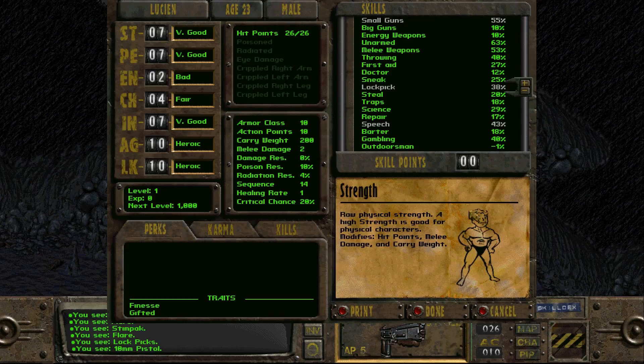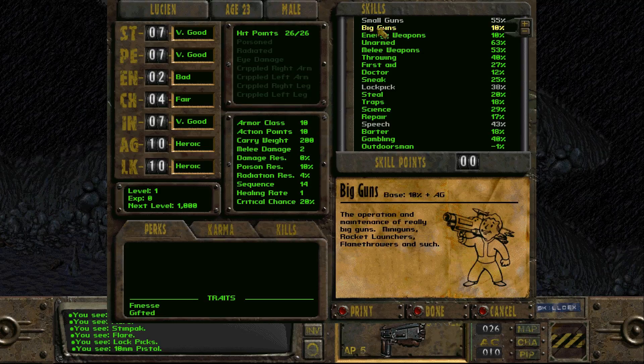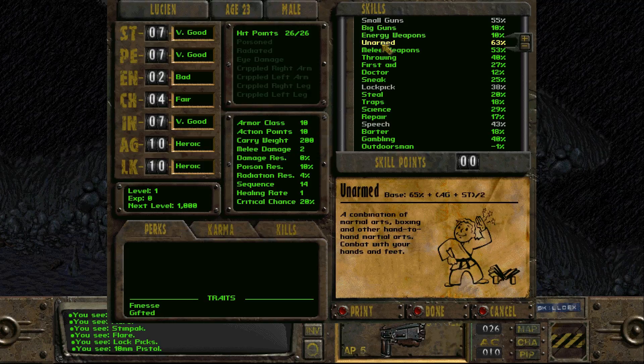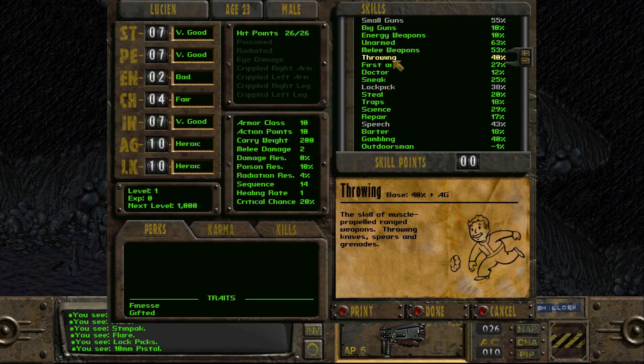A quick rundown of skills: Small Guns are conventional firearms — pistols, submachine guns, and rifles. Big Guns are your minigun, rocket launcher, and flamethrower. Energy Weapons are laser and plasma. Unarmed is hand-to-hand as well as power fist. Melee Weapons are crowbar, knife, and spear. Throwing covers spears, grenades, and throwing knives.